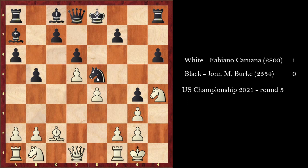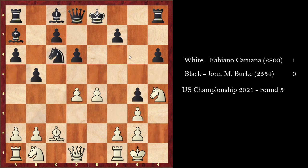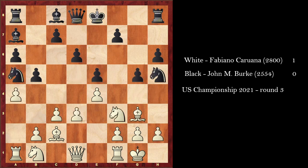Usually in positions like this, White doesn't hurry with d4 because it is very committal and sometimes it's not possible to keep the e4-d4 structure. You see what happened here — White was forced to push d5 and now the structure is not so solid in the center. It was better to keep it on d4, and now the knight has a good outpost on e5. So first Caruana plays a4.